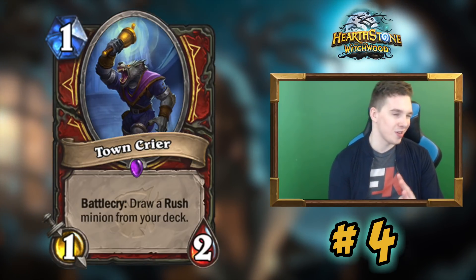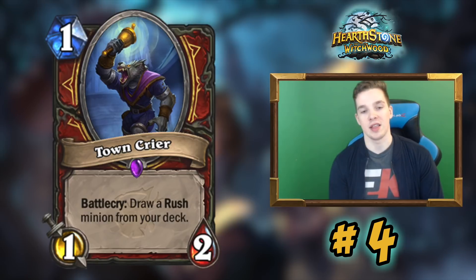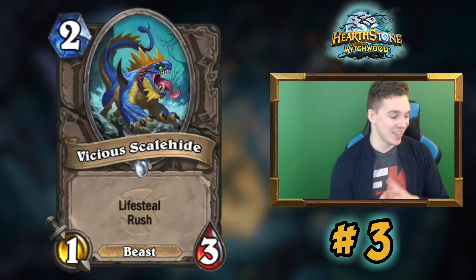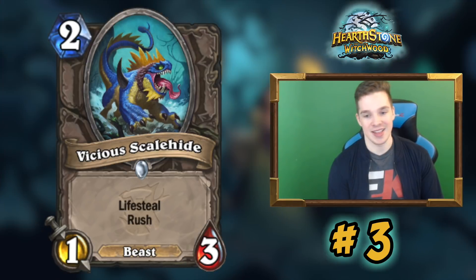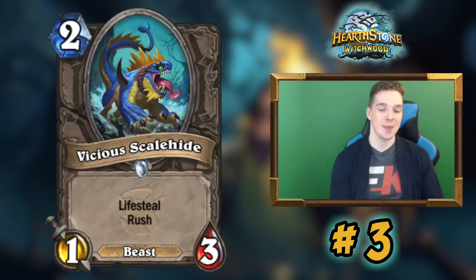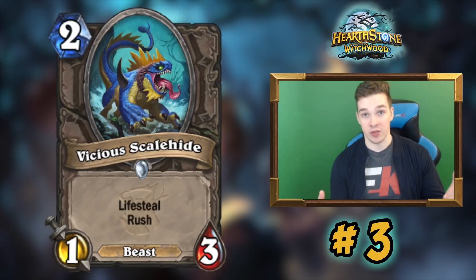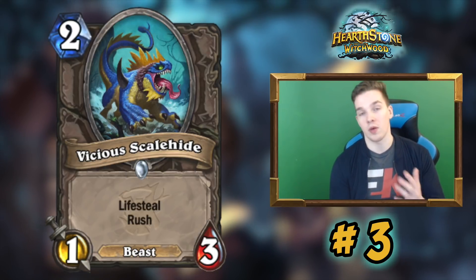Warpath is also worth throwing in — it's echo and completely different, and I don't think it's good enough in many archetypes as a standalone, but it fits into Patron Warrior with the rush package. Number four is essentially an ode to all four cards making Patron Warrior work together. Number three might be surprising: Vicious Scale Hide, a two-mana 1/3 with rush and lifesteal. This card isn't good because of its stat line — it's good because of its cost, especially in Quest Rogue.